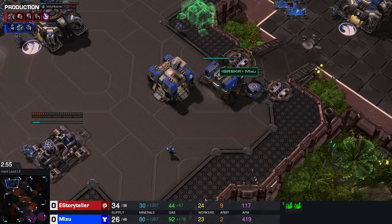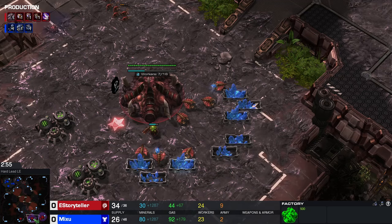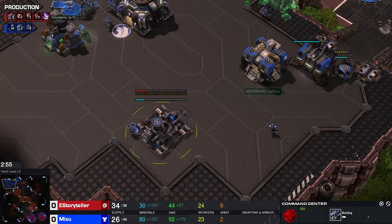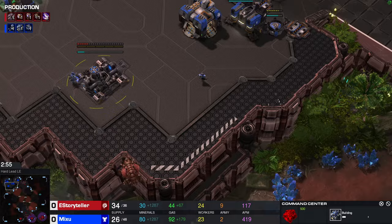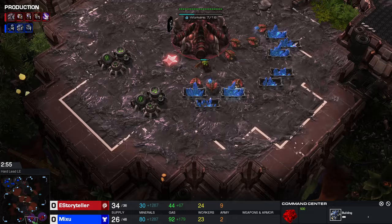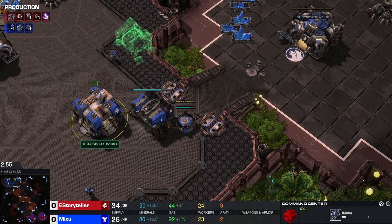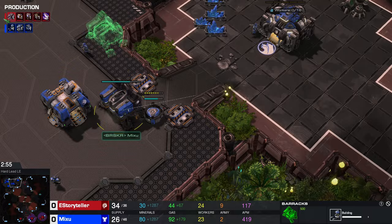Usually you're gonna see a 1-1-1 — the so-called build where they have one barracks, one factory, and one starport. This is kind of fine if you play this build against that, but it's much better if you play it against the early third CC. I can see it here — I checked and confirmed it's the CC, and now I'm pretty sure I can execute this attack because when Terran players play this kind of stuff, they are usually very vulnerable and won't have a lot of units when the attack hits.